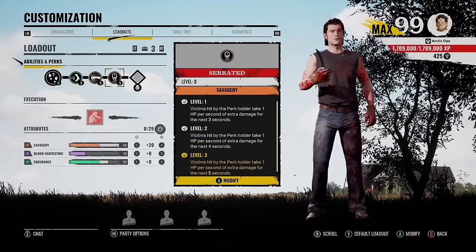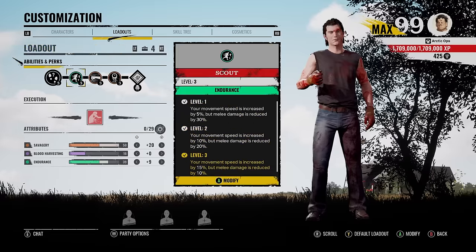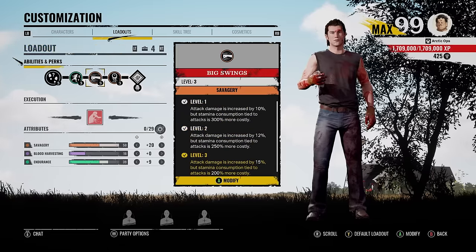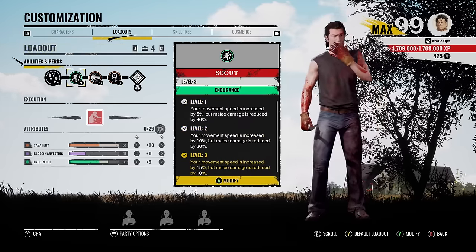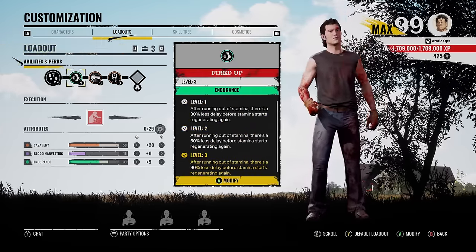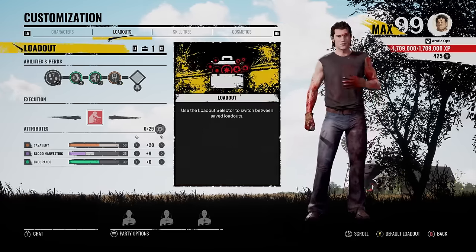So with every swing we do to a victim, they're gonna feel it, man. They're gonna be hurting. And the last loadout, we just switched out fired up with scout. And we kept the two savagery perks, big swings, and serrated. So yeah, these are the four loadouts. Basically two of them with serrated and big swings, and you switch out scout for fired up. And the other two loadouts are fired up and scout, and you just switch big swings for serrated.